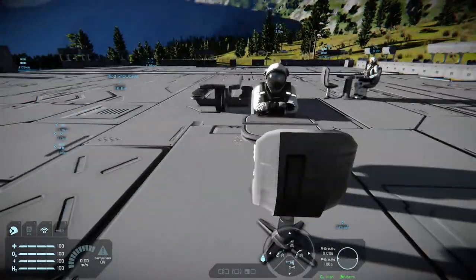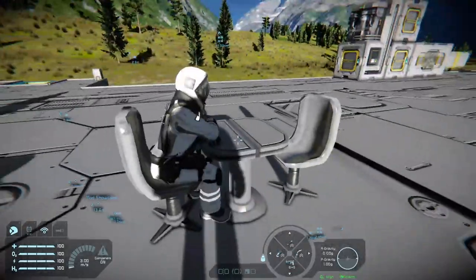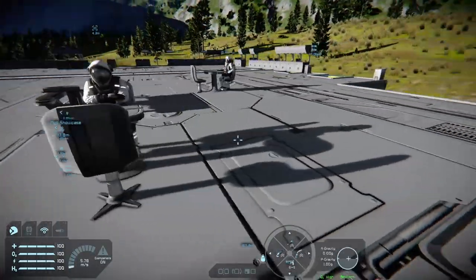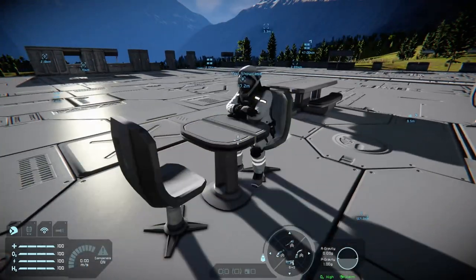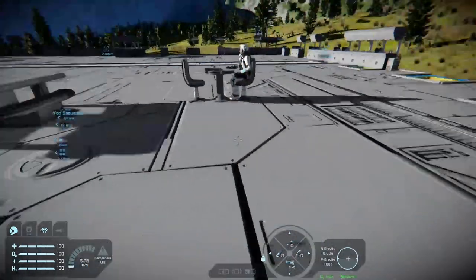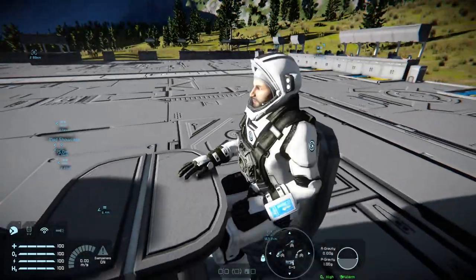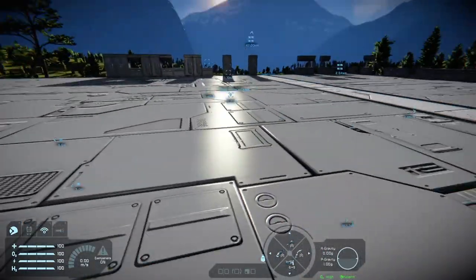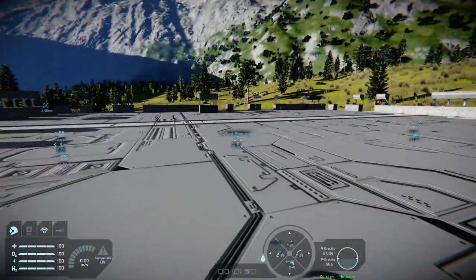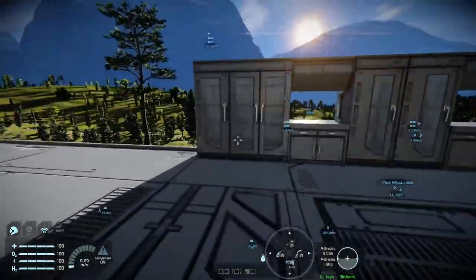What we have over here are our tables. Rather than messing around trying to create a table, we've got one ready to go. The pose as you enter the table is different for pose two compared to pose one — another nice little touch. Here are some of the units I've placed down.